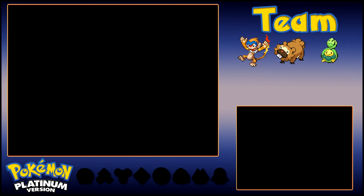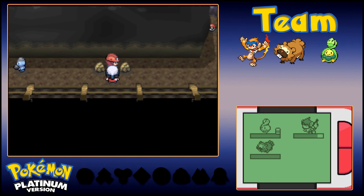Immediately run into another fight. Helena actually hit level 10 off that fight and learned Stun Spore, which is going to be really awesome. The one nice thing is I can fight every Rock type in here and it's just free experience for her.